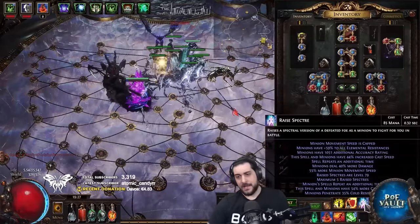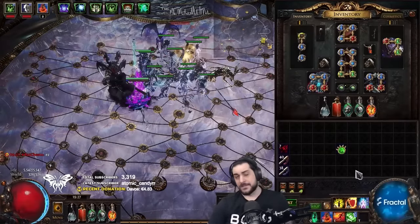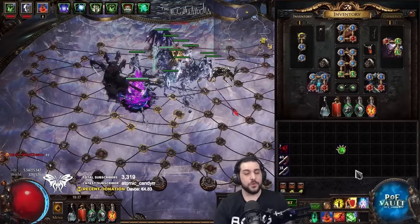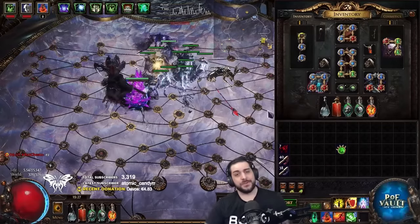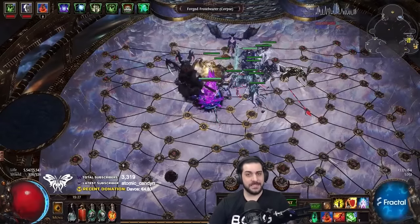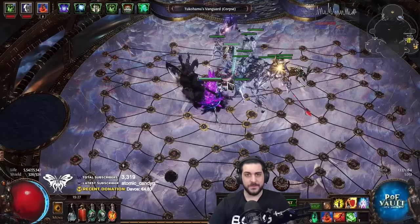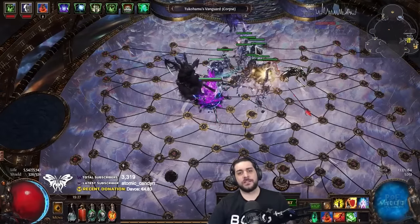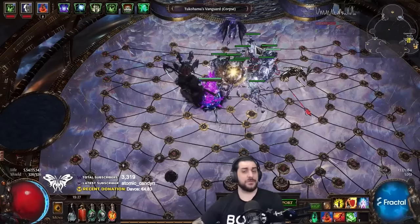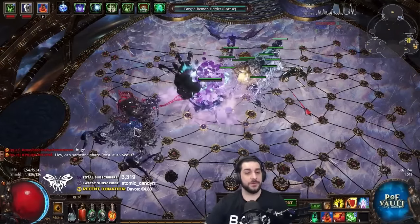I can summon with my current build five Raise Specters. This means that my last five specters summoned will be the five last corpses that my Desecrate can generate. That is why you can see things like Forged Vendigos and Thaw Tukohama Vanguard — these are actually saved on my Desecrate based on the last specters I summoned. So if your specters die for some reason, you're able to resummon them by using Desecrate again.